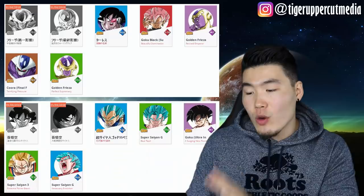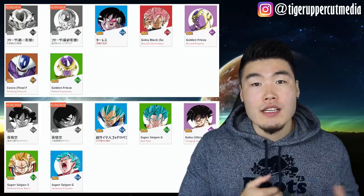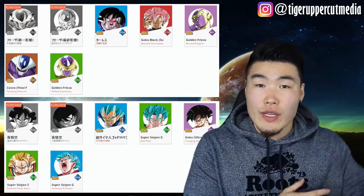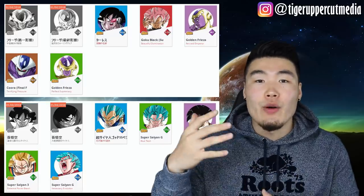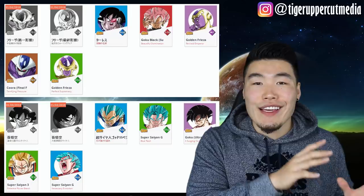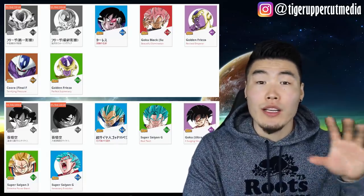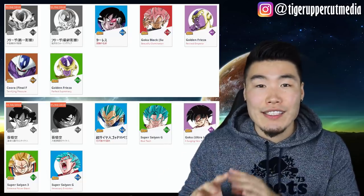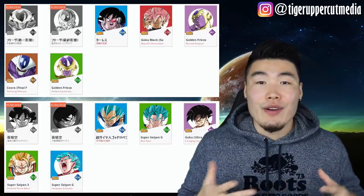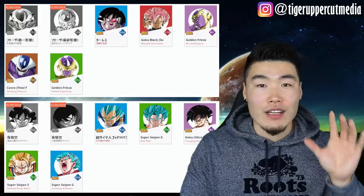Another thing to keep in mind is that Global for these Dual Dokkan Fests usually gets tickets for doing multis. There will also be step-ups — I'm predicting something like 10, 20, 40 stones for the first 3 multis, and then after that 3-plus-1 multis where you do 3 full-price multis plus 1 free one as the 4th. I think Global will at least get summoning tickets for these banners when doing multis after the step-up phase. For JP it's a little more iffy, but because both versions are getting the Dual Fest at the same time, I could see them doing it to not upset JP players. Basically more chances to pull the Goku and Frieza we want.